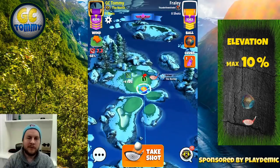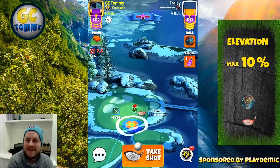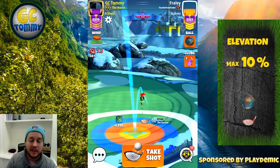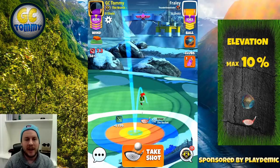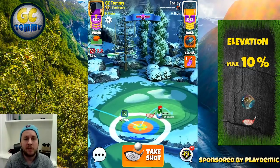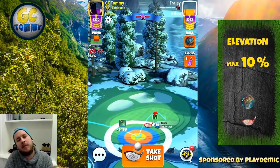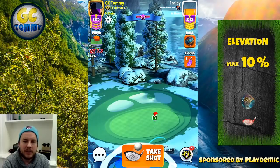For hole number four we use the firework 2021 ball with max backspin — all backspin boosts included — ending up with max backspin plus an additional 3.8 backspin from the backspin boost, and one bar of side spin to the right. Then go to max distance, aiming approximately two green squares to the right of the pin.